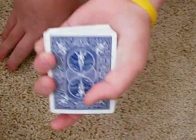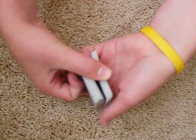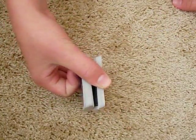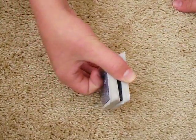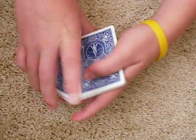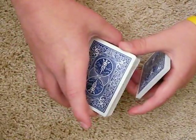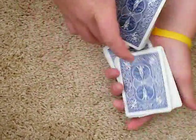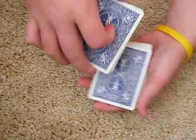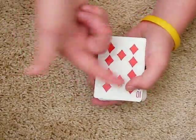Then you're going to say no breaks as you can see, but then what you're going to do is remove your pinky like that and then maintain that break with your thumb. Then what you're going to do is do a swivel cut, place it into your one hand, and then rotate it around your middle finger with your thumb and let it fall into your other hand. Then just plop it on top, and their card is on top.